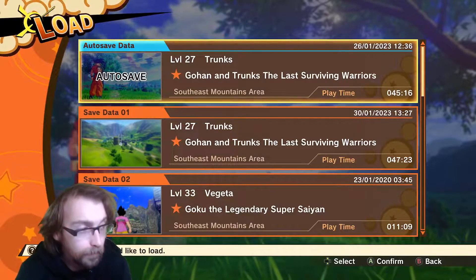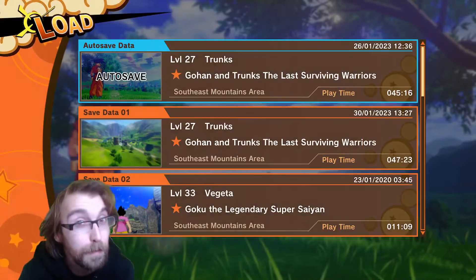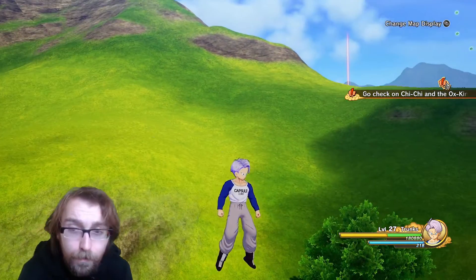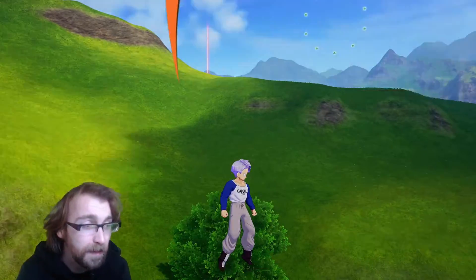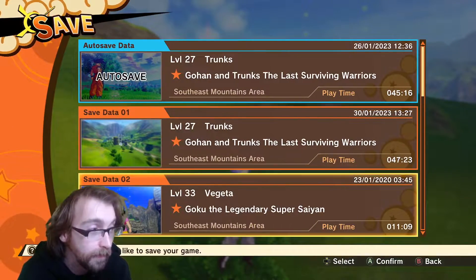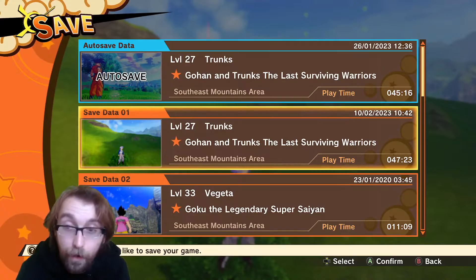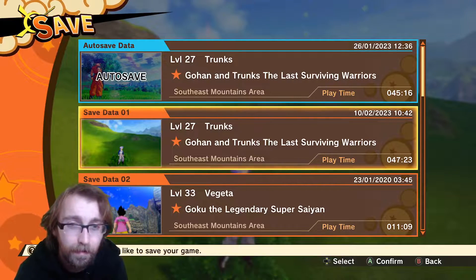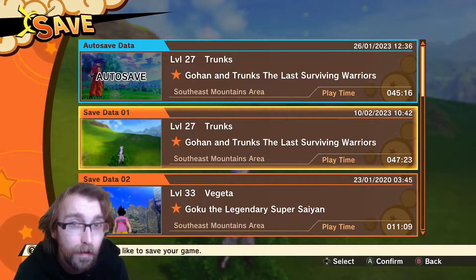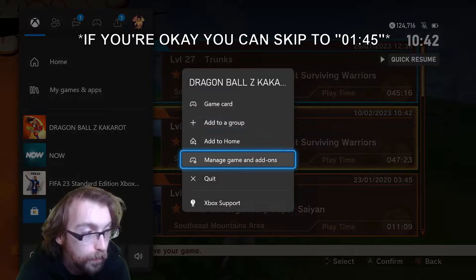What you want to do first off is just load any save — preferably the save that you would like to take over, unless of course you want to test all this first. Once you've loaded up your save, you just need to go into system, save it again, and save it in a slot that you're going to remember.